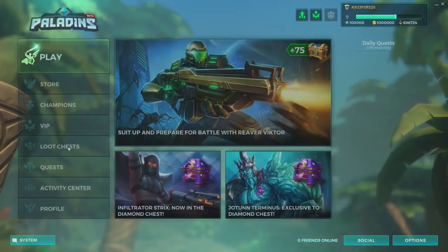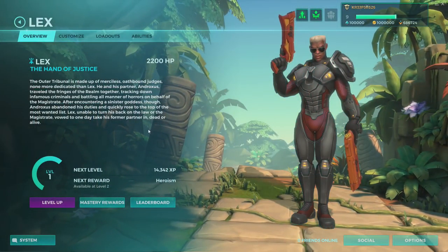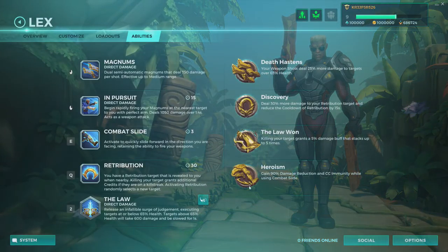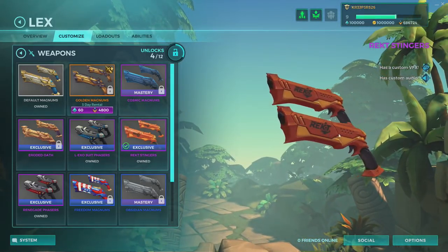We also have the DZ which, surprisingly enough, is on the VIP store as well - I really don't know what that's all about. We can see that all of this has changed. We have here the customization, loadouts, and abilities, and now the abilities appear like this. The talents actually appear on the right, supposedly showing what level you require to unlock them. We no longer have that little tab where we used to see the cards - they're all free anyway.